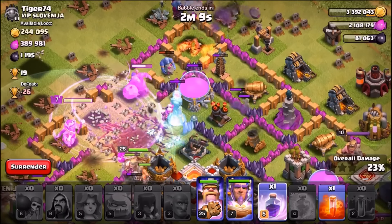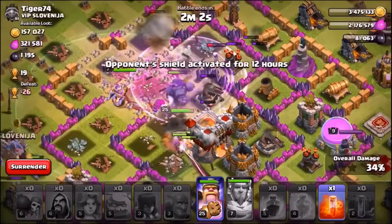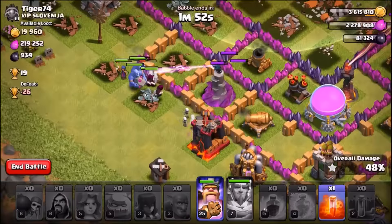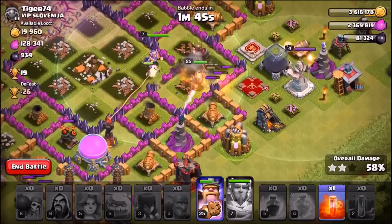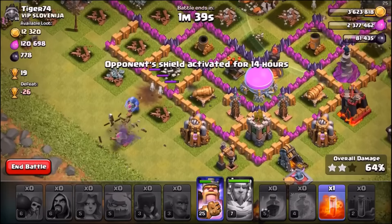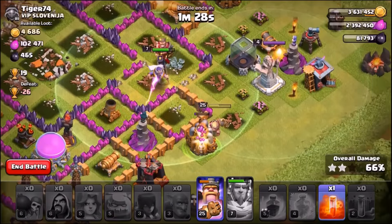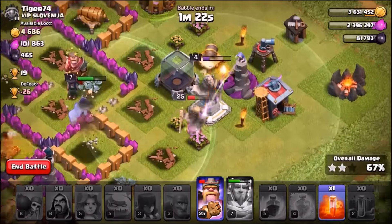Unfortunately the Valkyries went around the left-hand side of the base instead of toward the Inferno Tower, but the Bowlers actually managed to take it out. It doesn't look like it'll be a three-star though — the Valkyries are getting melted by the Inferno Tower and we have no more freeze spells. Some bowlers and a Golemite went around the outside because this base is so weirdly spaced out. Seriously, who puts their Dark Elixir Storage, Grand Warden Stand, and Eagle Artillery on the outside of the base?